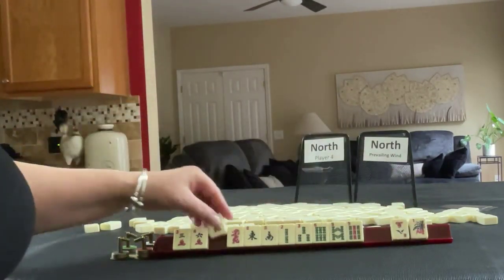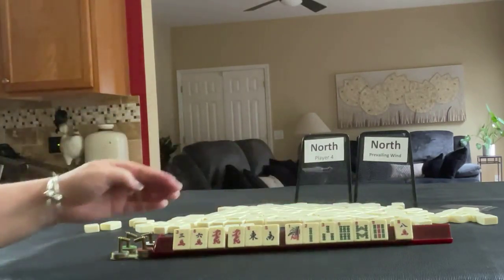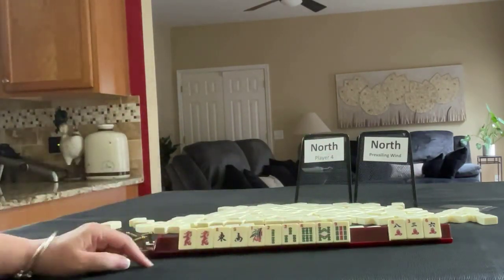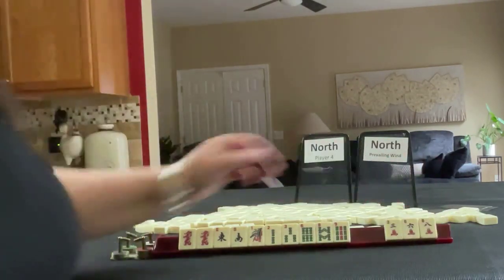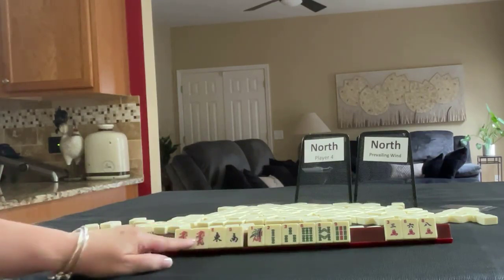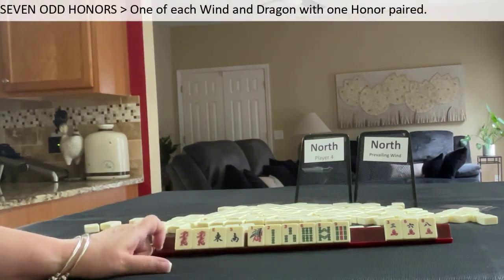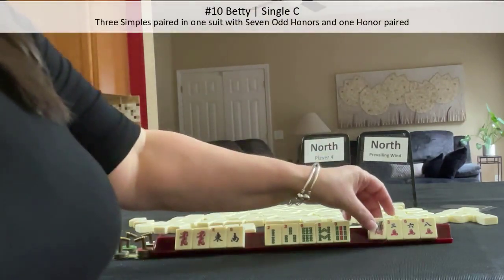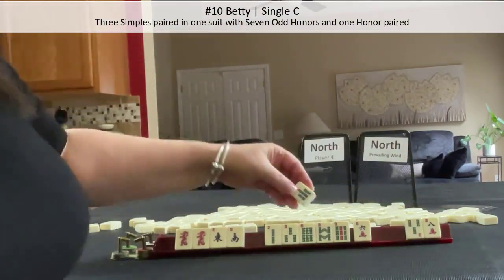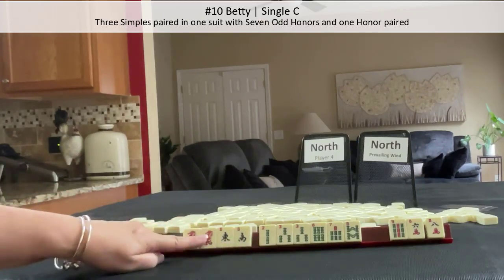We have a red dragon now, a pair. Here's an eight crack — I don't think that's helpful — one bam. I think I would play bams, one suit and honors. We have a one and a nine. This would be pretty risky, so I'd probably let something go. We do have somewhat of the makings of seven odd honors and a pair in there. So maybe Betty. And then we could make that pass a little bit better. We've got simples, seven, three. I would stick with Betty.